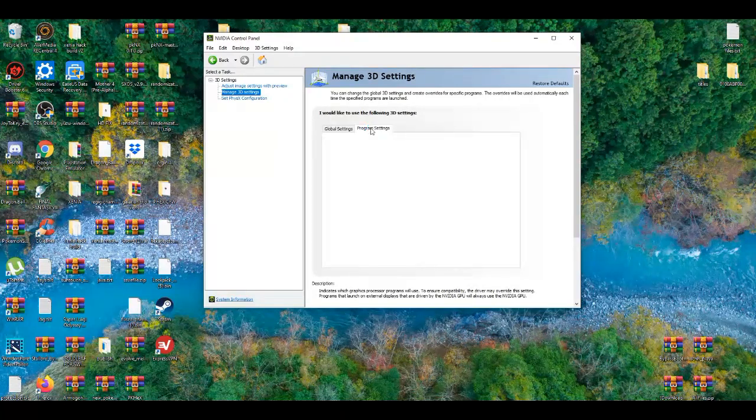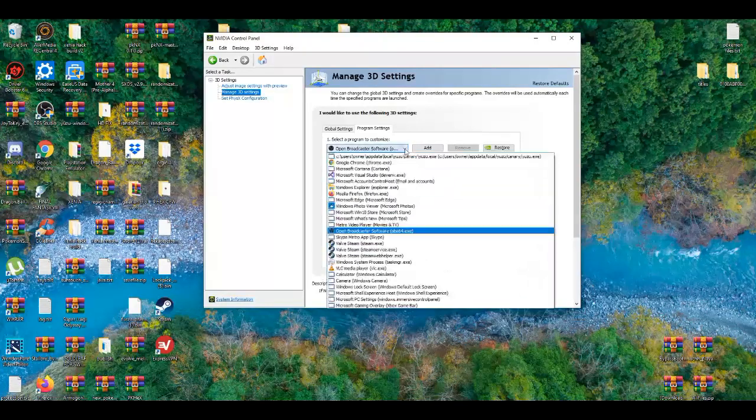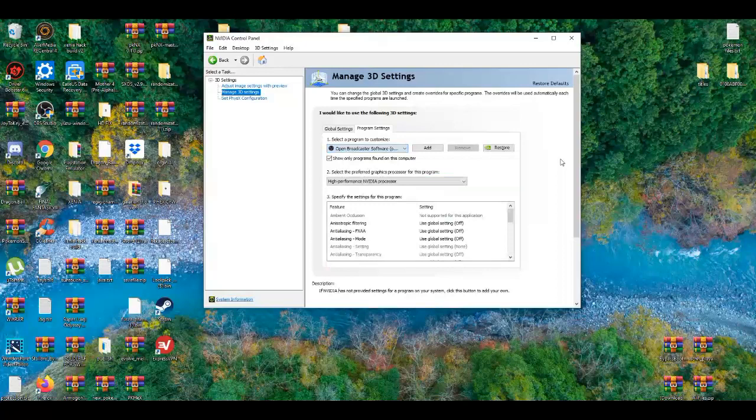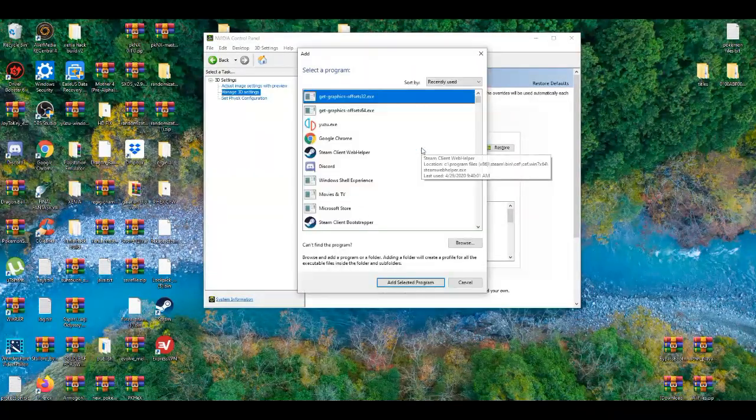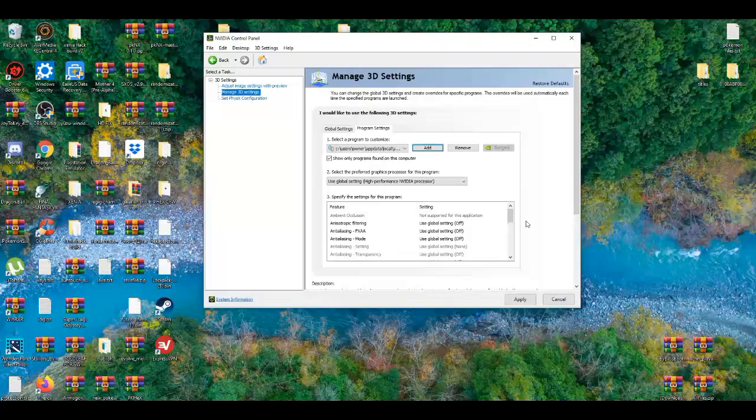Now go to the Program Settings tab — everything should be left on default here. Pick the Yuzu emulator or add it if it's not listed. Select the program to add it, so these settings will apply specifically to the Yuzu emulator as well.